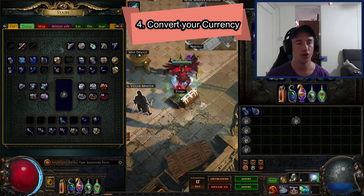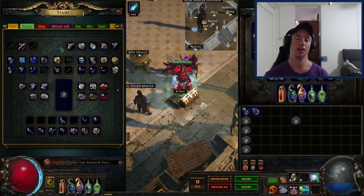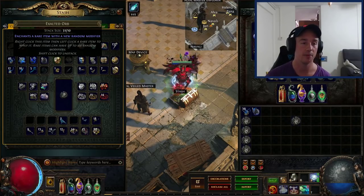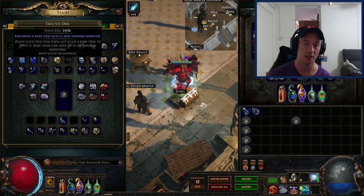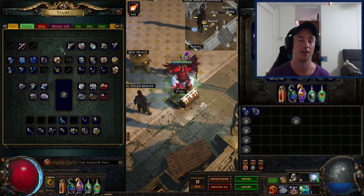Next tip is about currency sitting in your stash tab while you're not at your computer. Especially in the first few weeks of the league, currency is going to fluctuate in value all the time. So what I do is invest all my chaos orbs after a play session into exalted orbs. Exalted orbs will always go up in value for every day that passes — I've never seen them go down. If you're playing one day and it's 50 chaos for one exalted, when you wake up the next day it's going to be 60 or 70 chaos for that same exalted. So if you've converted all your chaos into exalted before going to bed, you just made hundreds of chaos while you were sleeping for no effort at all.